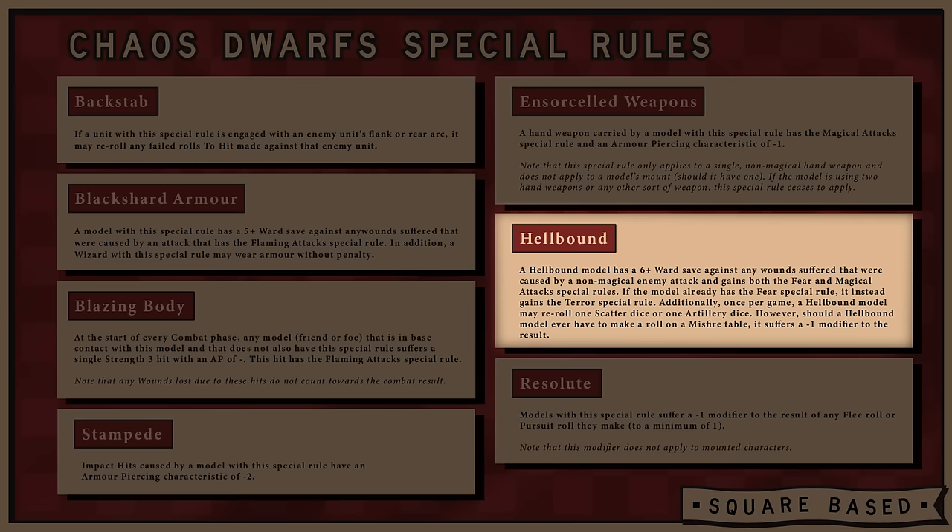Some models have the Hellbound special rule. Hellbound models have a 6-up ward save against wounds caused by non-magical enemy attacks, gain Fear and Magical Attacks, and if the model already has Fear, it causes Terror. Once per game, a Hellbound model may re-roll one scatter or artillery dice. However, should a Hellbound model have to make a roll on the misfire table, it's done at minus 1 — so a free re-roll is great, but at the expense of potentially severe misfire results. Since the re-roll will most likely come up early in the game when you have more units shooting, hopefully by the time a misfire comes later it will be less impactful — unless you blow up your war machine.